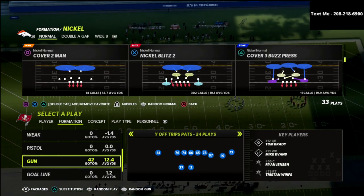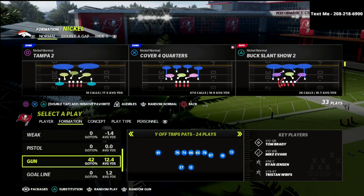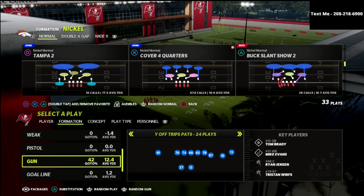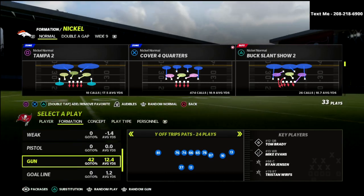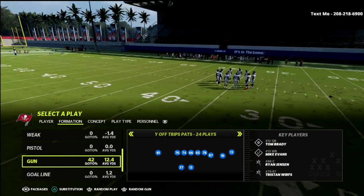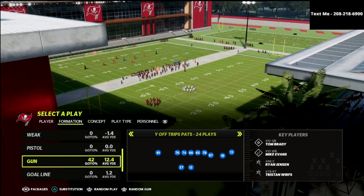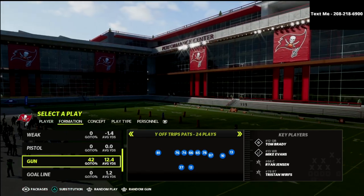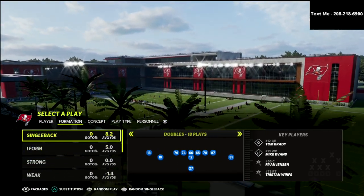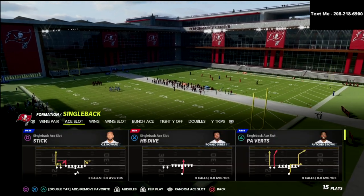We're going to break down Cover Four Quarters. TCU is one of my favorite defenses to study, and I think they have probably the best material on running the quarters defense. What quarters allows you to do is maintain two high safeties — split field coverages — which helps in the pass game, but because it's a cover four style defense it also helps in the run game. The safeties are really the most important piece of this defense.